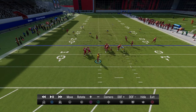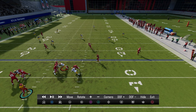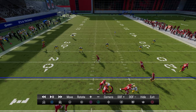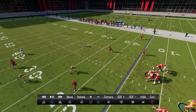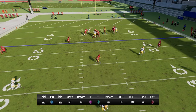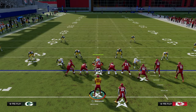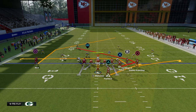Looking at where routes land: the slot sits in the short seam area, the flat attacks the outside, and the ghost sits in another zone. You can throw the flat or the short seam. You can draw a triangle between three receivers — the triangular read means the opponent needs three yellow zones to defend it. That's the point of stick.